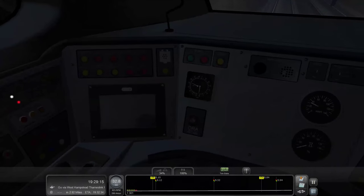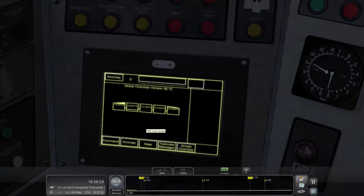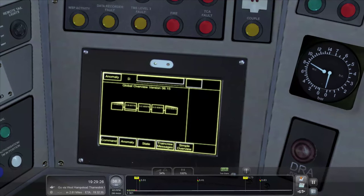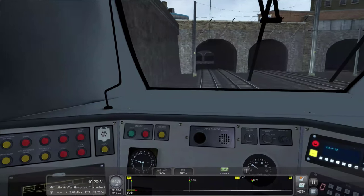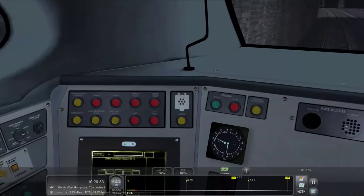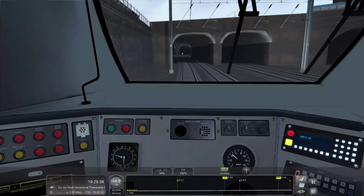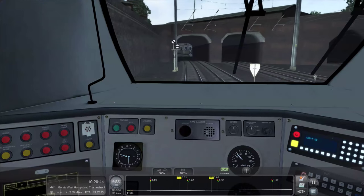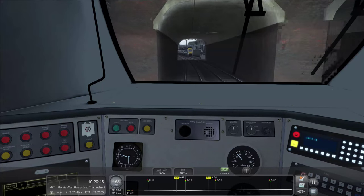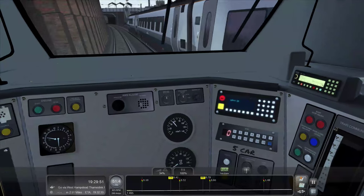What's going on with this fancy computer? I'm guessing you can check various things on it. You can start the train from a cold state and do all the alarm sequences, which is basically similar to the Super Voyager and Voyager - also available from Just Trains. I don't think you can do it with the Dovetail Games version though - someone could correct me on that.